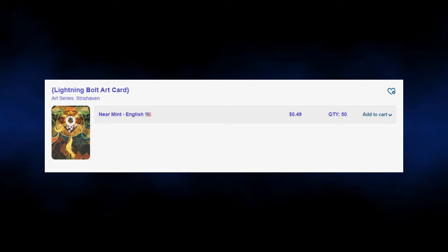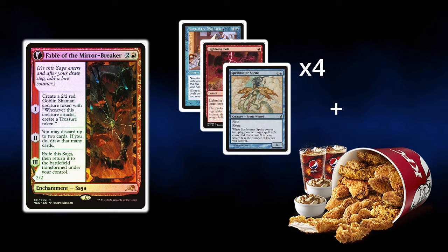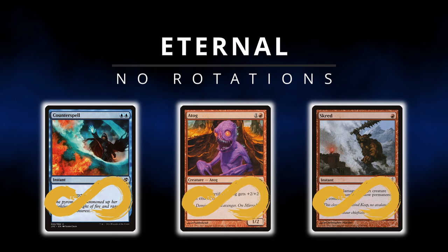Imagine this: for the same price of a Fable, you can get most Pauper staples for one deck and still get enough change to buy yourself dinner, or just the rest of the deck. On top of that, this is an Eternal format, meaning there are no rotations, unlike Standard, and as such your cards and investment would be evergreen — except if they are banned, but we will cover that later.